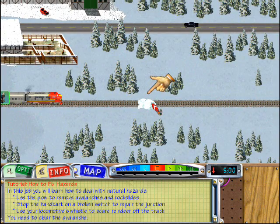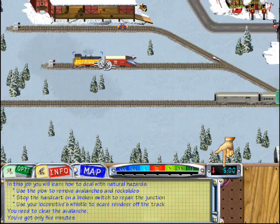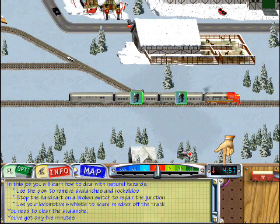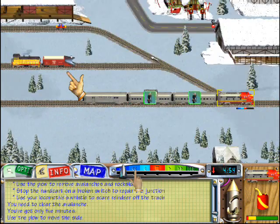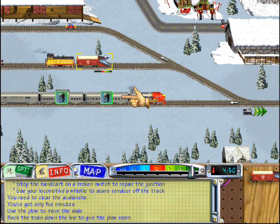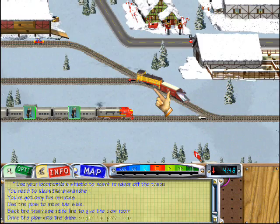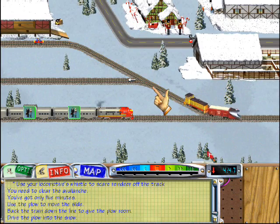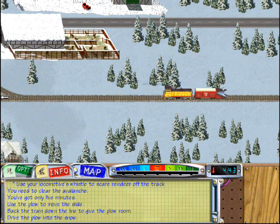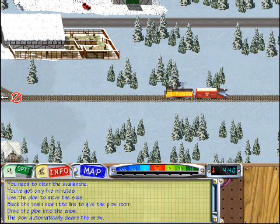There's been an avalanche, and the passenger train can't get through. You're going to have to clear the track, and you don't have much time. These passengers are on a tight schedule, and you've only got five minutes to clear the slide. Use the snow plow to move the slide. Back the passenger train down the track to give room for the plow. Drive the plow forward into the avalanche. The snow plow will automatically clear the slide.